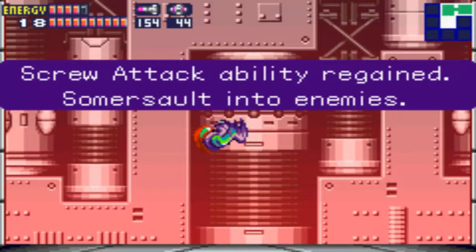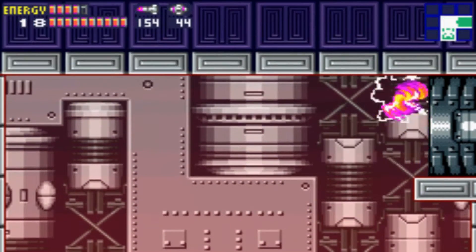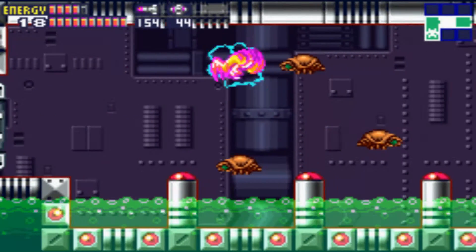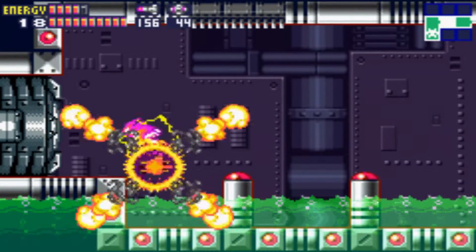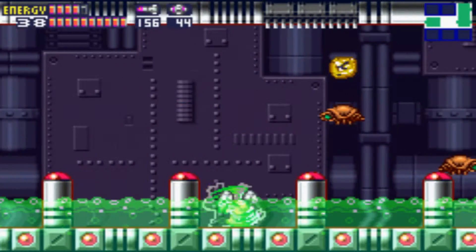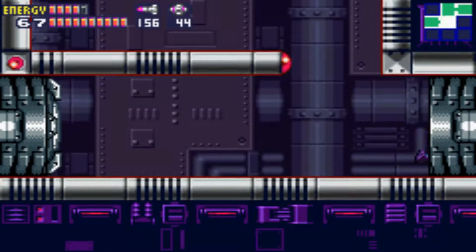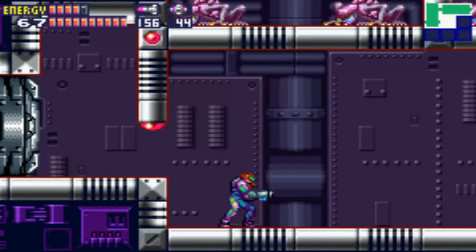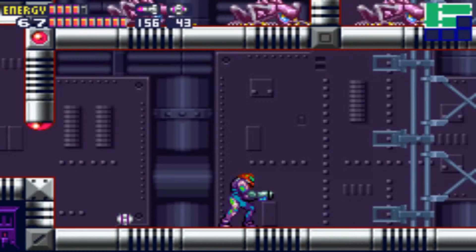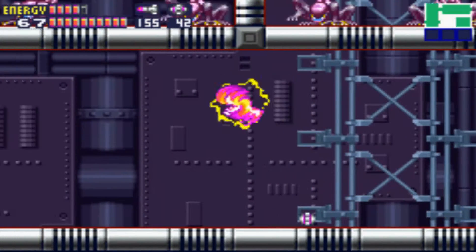We get the Screw Attack! This is possibly the best attack in the game — it's a fantastic attack. If we combine the Space Jump's infinite movement with the Screw Attack's ability to potentially destroy enemies, this attack now becomes incredible. You don't need the beam — this thing does the job for you. This destroys everything.